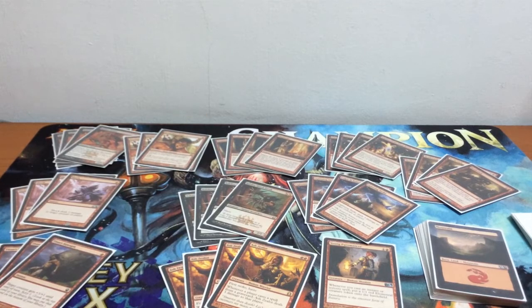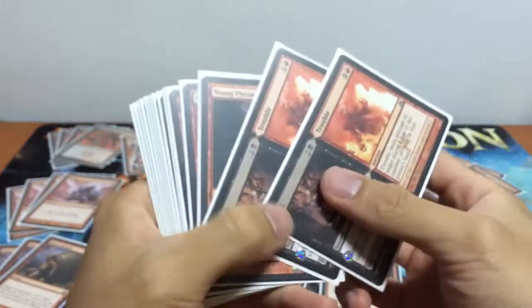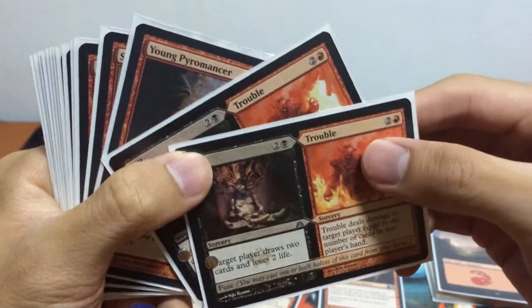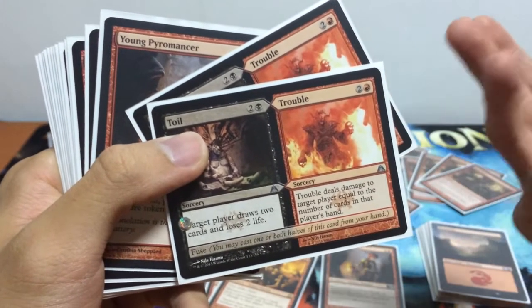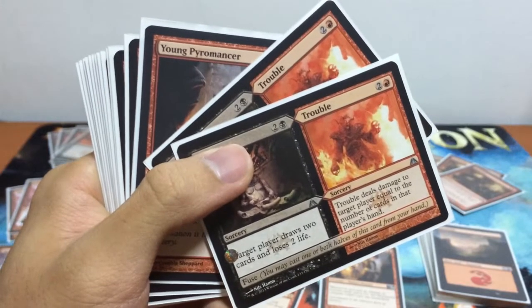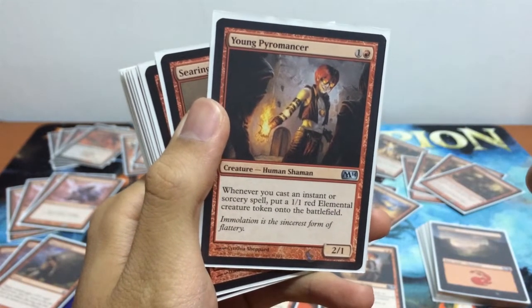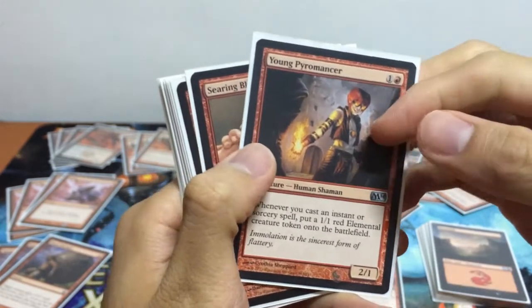That's my Red Deck Wins deck for Games Day — 19 mountains, everything else curved at CMC 2. For the sideboard: first, Toil and Trouble — I'm using the Trouble side. For 3 mana, you deal damage equal to the number of cards in target player's hand. Turn 3 Trouble is usually 5-6 damage for 3 mana, very valuable against control decks, draw decks, or any deck holding cards. Also 1 additional Young Pyromancer, mainly to sack 1/1 elemental tokens to tap Desecration Demon against Mono Black Devotion.